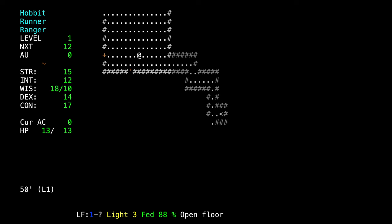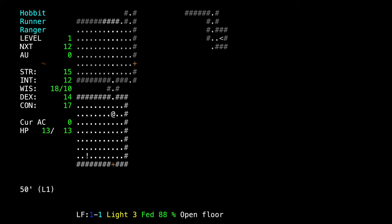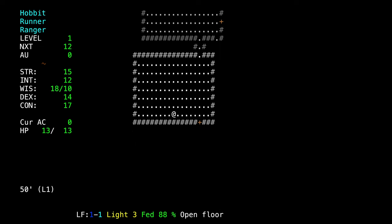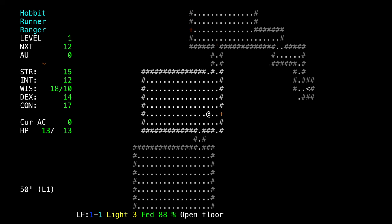We're just going to start exploring. One of the nice things about the early game — press the equal key in-game to bring up the options menu. One of the nice things about the early game is a lot of the rooms are lit, so it's nice and easy to see what's going on.